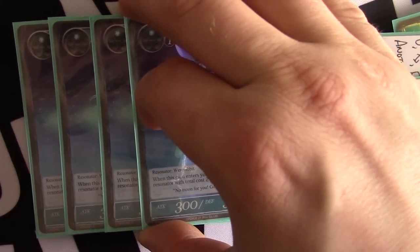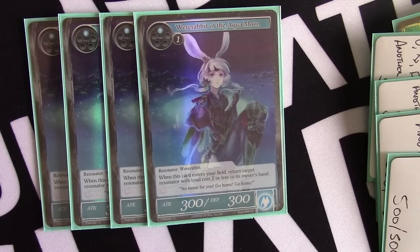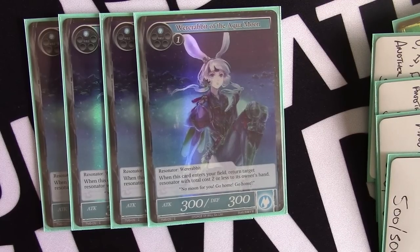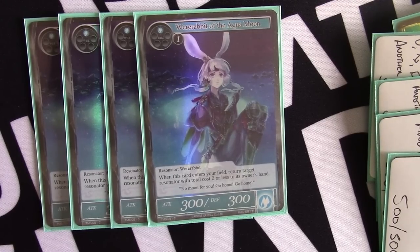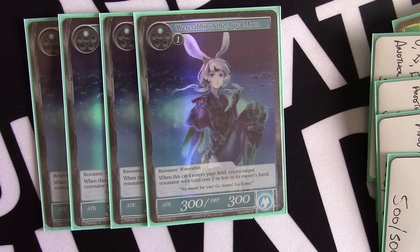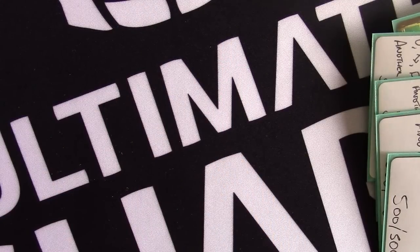Wererabbit of the Aquamoon is an extremely impactful card — when it comes into play you bounce something that's two cost or less, and it's a 3-3 body. This is probably the only deck it's really great in because you can play it on their turn. You can essentially time-walk your opponent: if they play a two-drop and pass, you play this on their end step to bounce it back, then you have a 3-3 plus whatever one-drop you played, and on your next turn you can play Shangri-La for more damage. It's a great card all around, especially cast at instant speed.